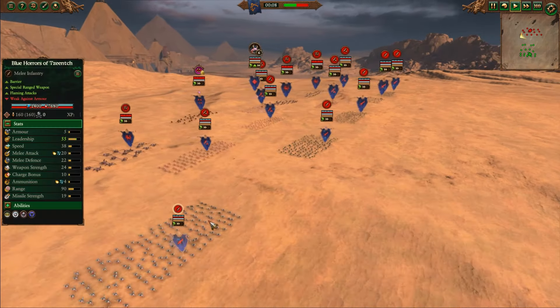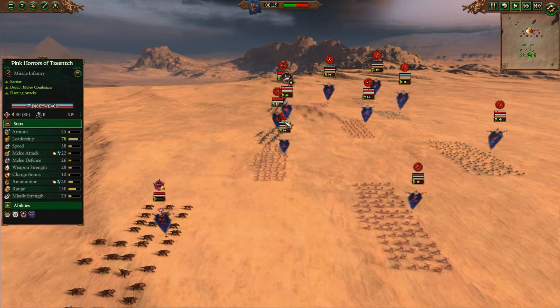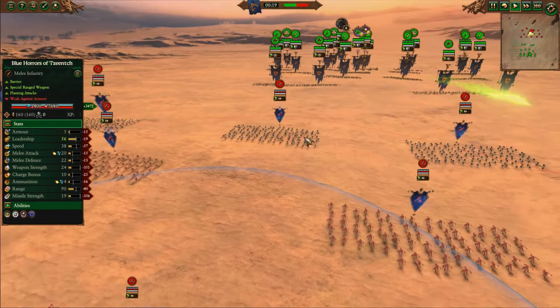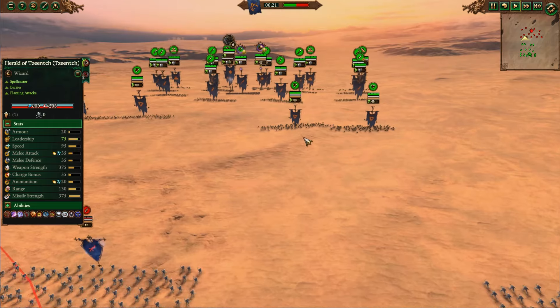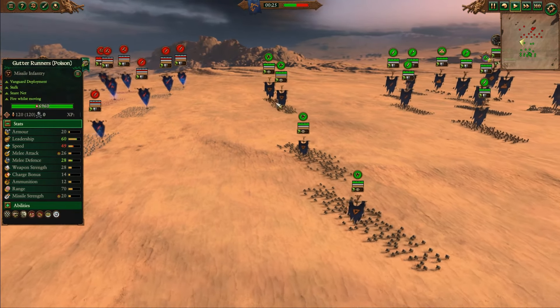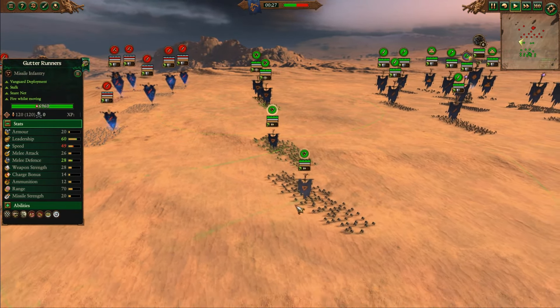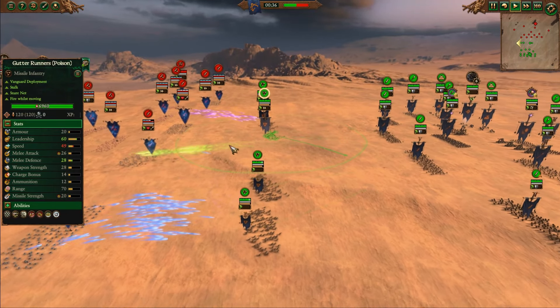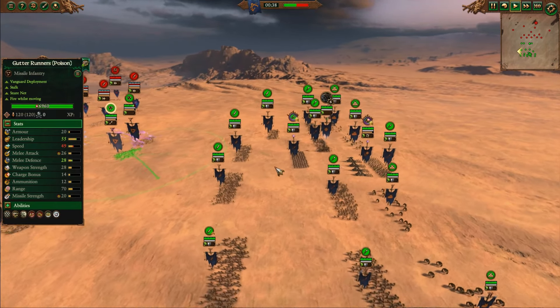For the Demons, we have 5 Pink Horrors of Tzeentch, 5 Blue Horrors, Triple Fiends, the Hounds of the Blood Hunt, and a Herald of Tzeentch with Pink and Blue Fires. For the Skaven side, a bunch of the 360 shooters — Gutter Runners, 3 with Poison, 1 without. They recently got some cost reductions, they're already a solid unit, so that's going to be really good. The only thing is their physical resistance is literally useless in this matchup, but they're still pretty good even without it.